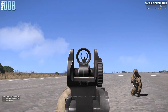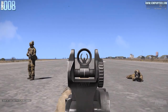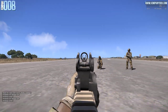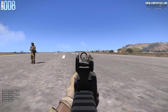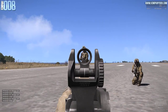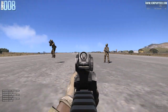Before we get to the attachments, a few words about the damage. As a new player spawns in, he spawns with 1.0 health. The damage for each weapon at each individual range is displayed on the left as you can see — it's 1-point-something or 0-point-something, depending on whether you hit the target in the head, torso, hands, legs, or on the gun.